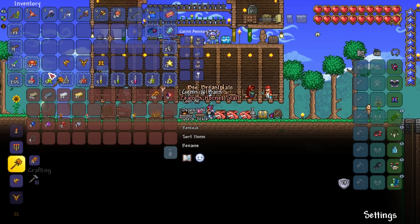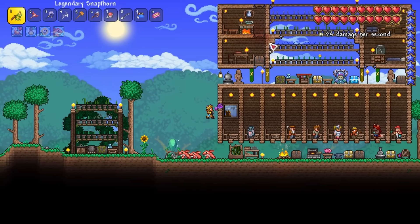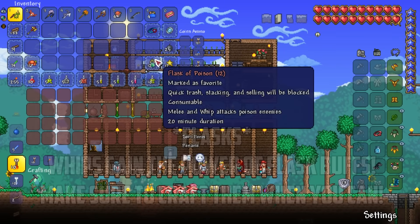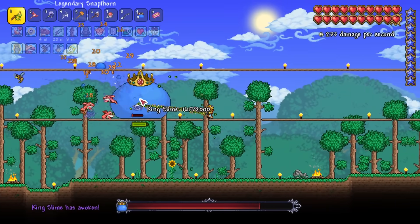I craft a few more Abeeminations as a quick way to earn lots of cash before moving on. Before heading back to base, I quickly swing by a demon altar and craft a bunch of Slime Crowns, as there's a powerful summoner upgrade guarded by the King Slime. Back at base I craft a set of Bee Armor and the Hornet Staff. I also use the honeycomb from the Queen Bee to craft a Stinger Necklace for an extra 5 points of armor penetration.